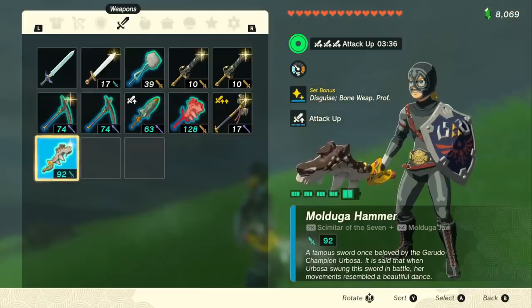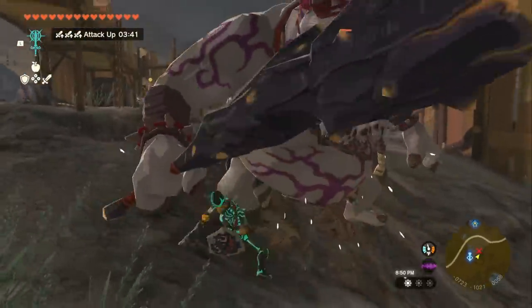Similar bonuses can be added to our Scimitar of the Seven. If you've fused the Mulduga Jaw here, it shows as 92 damage, but in reality with the Bone Weapon Proficiency and our Attack Up bonus, we actually have 248.4 weapon damage on this.